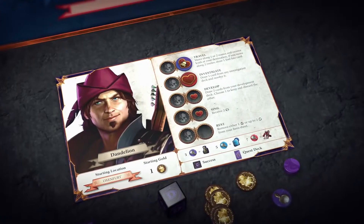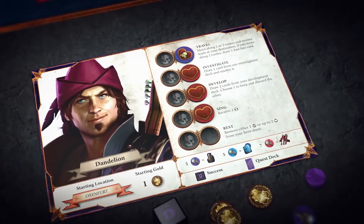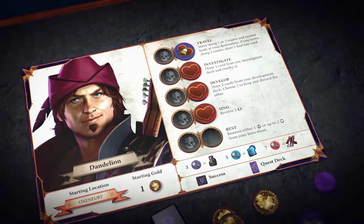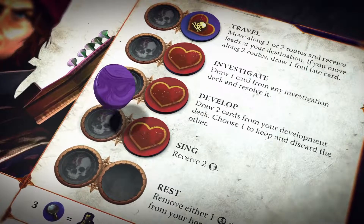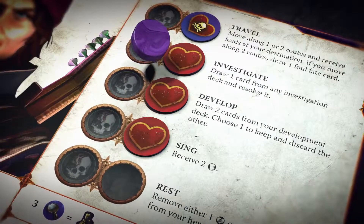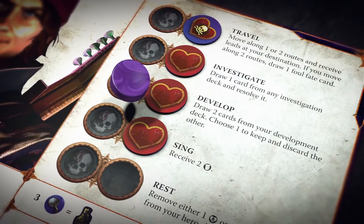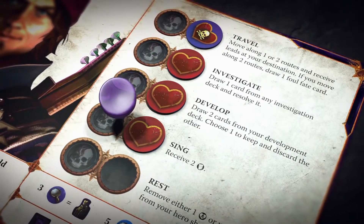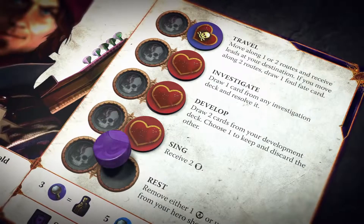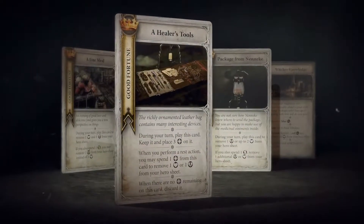When a hero suffers a wound, he places the wound token on an open wound space on his hero sheet, with the appropriate side up. While a wound token occupies an action space, the hero cannot place his action token in that action space, thus preventing the hero from performing that action. A hero can remove wounds from his hero sheet in several ways, including performing the rest action, entering a location with a heart icon, and some other card effects.